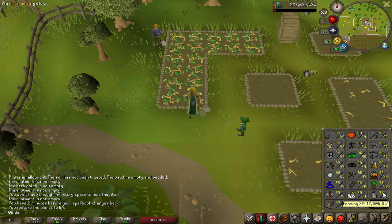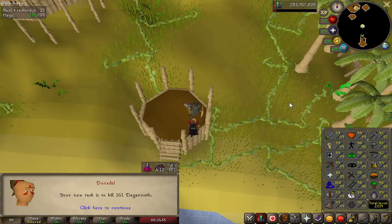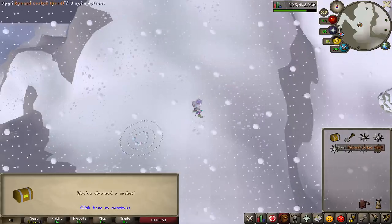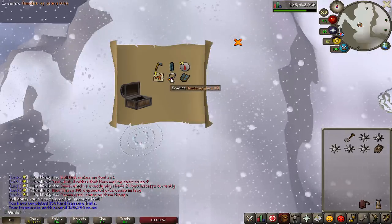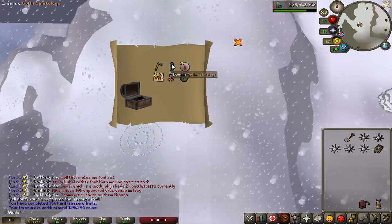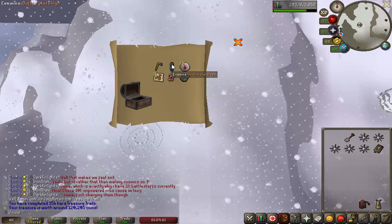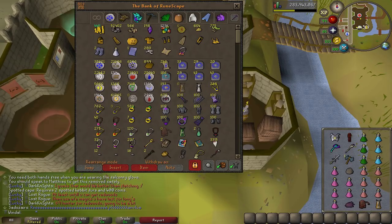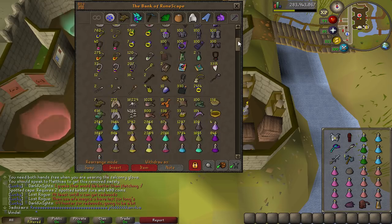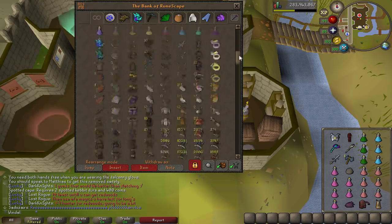122k, not bad. We just passed 17 million farming experience. Dagannoth task — yes please. Got another hard clue. Amulet of glory trimmed, and the Guthix plate legs — they are not a unique, we've completed that set already. We have both of those uniques.